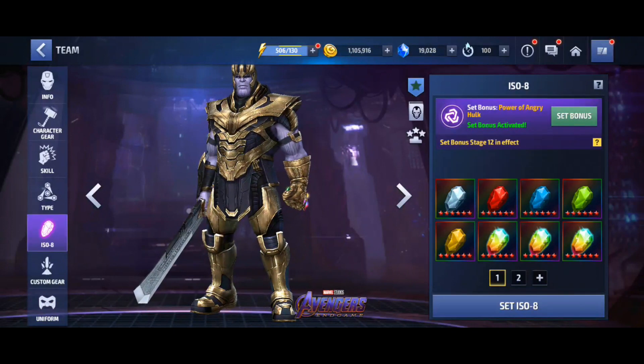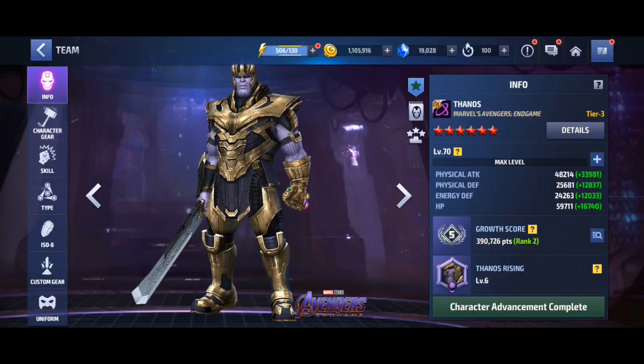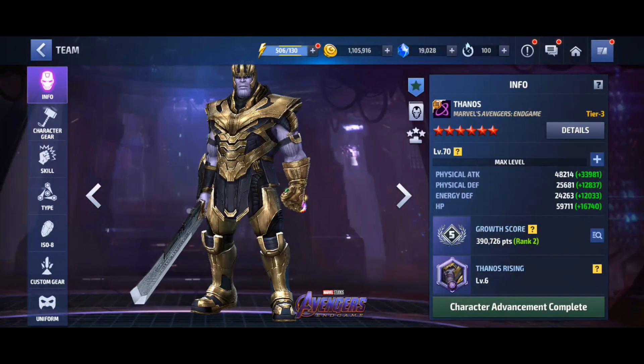Same sort of ISO set and similar amount of Odin's Blessings. His stats look like that — he's a little bit low on crit damage, a little bit lower on dodge. But I'm kind of weighing up the fact that Thanos has an established rotation, whereas Dormammu for me doesn't.